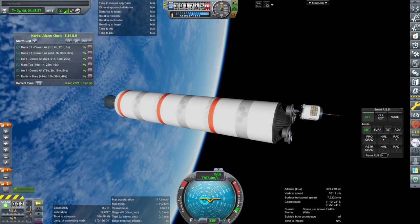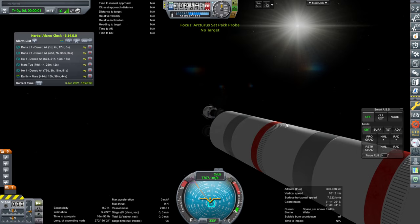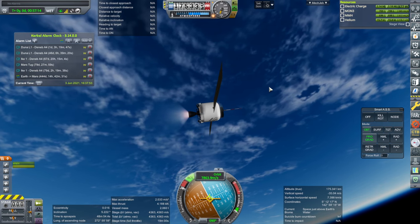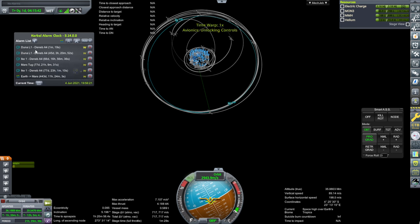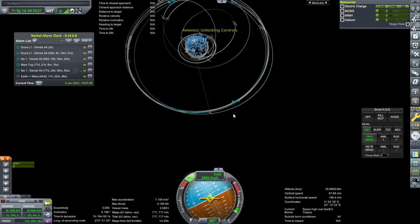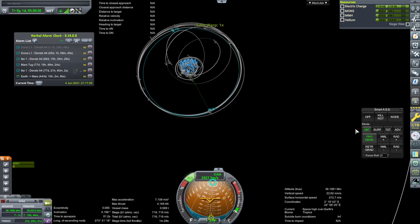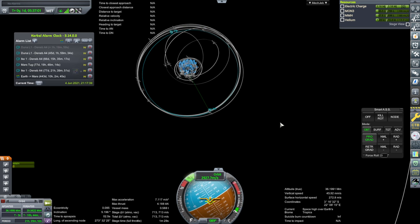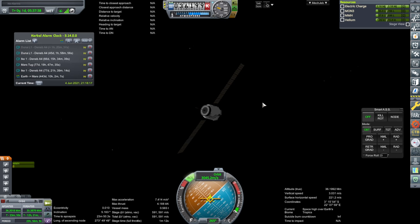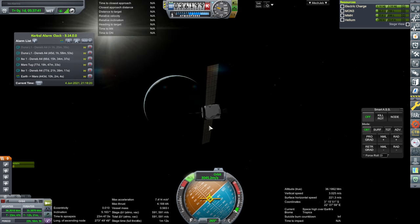On we go for the last one — if we're out of position we'll fix it at apoapsis. The Duna one is getting into the Mars SOI. We'll just finish this up and then pay attention to that. Circularization complete — got one there, one there, and one there, so not too bad. All four commsats are now in place, though they'll drift of course.